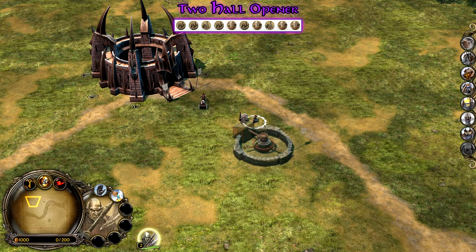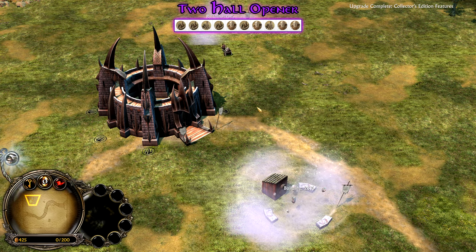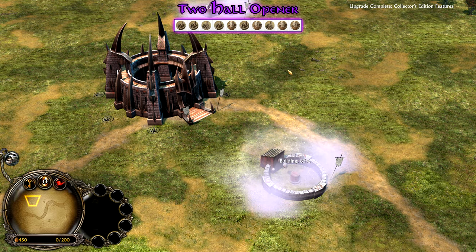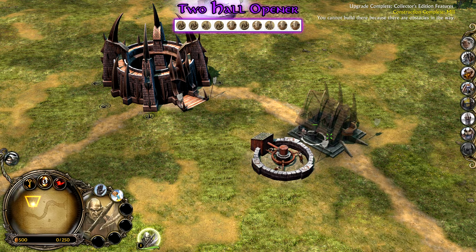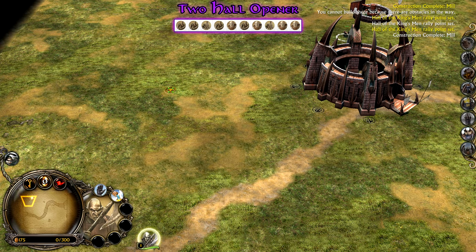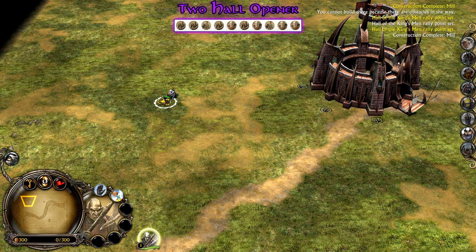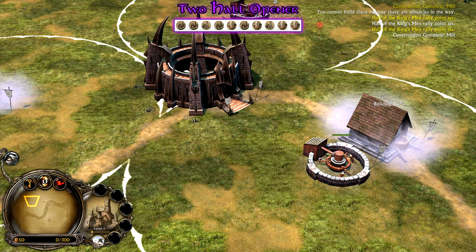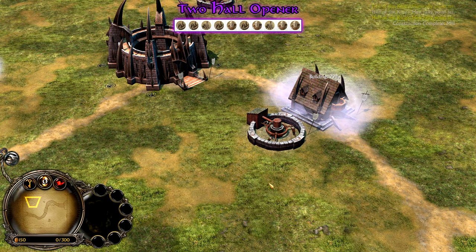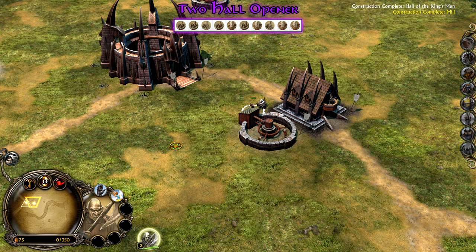We're loaded in — two mills, pretty standard. Get that War Chant going, and right after we jump into that first Hall of the King's Men. Then we make a third mill, making sure they're all at 97 percent. Right after that we make a Thrall Master, another mill, and then another Hall of the King's Men.